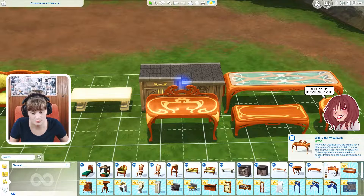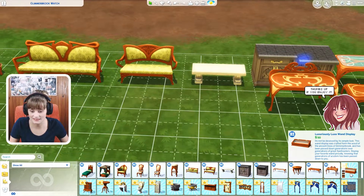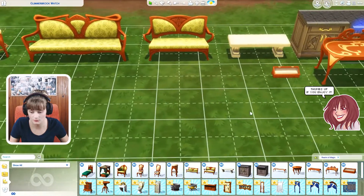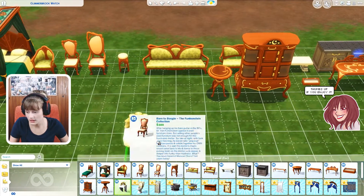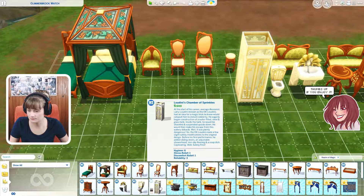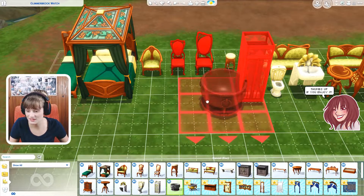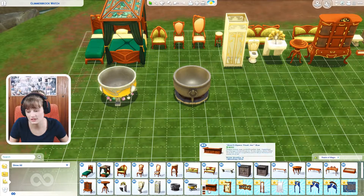I don't know what a Will-O-Wisp desk is — perfect for creatives who are looking for a little spark of inspiration. It's a really interesting desk and I personally really like it. Then we got the wand display type of thing — you can display your magical wand. We have this cabinet which I personally think is beautiful. Then we got this sink, this toilet, and this shower. Lodini's Chamber of Sprinkles — that sounds interesting, like Chamber of Secrets but it's Chamber of Sprinkles. Super cute. Then we got two different cauldrons. I love both of them, they are really nice.